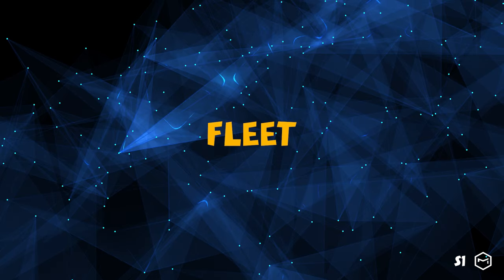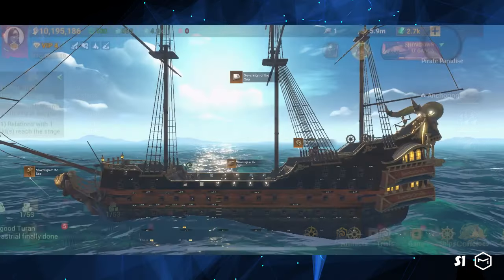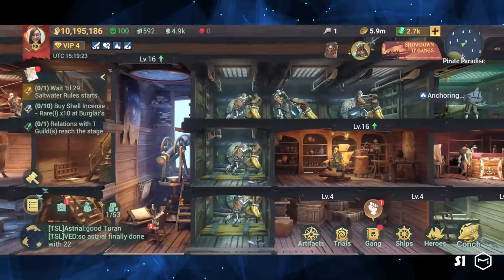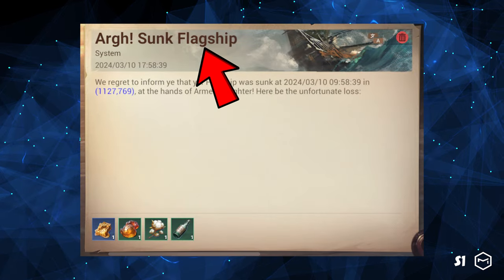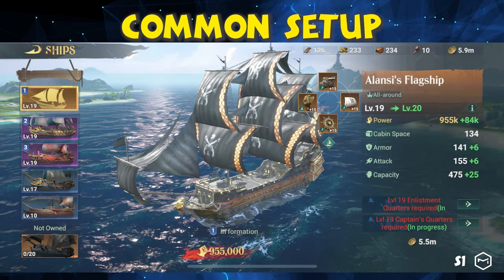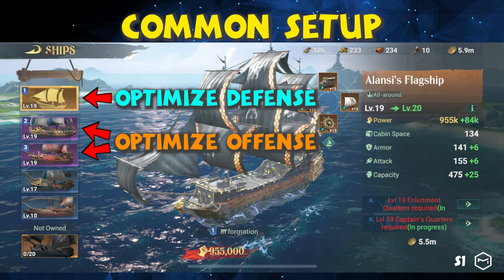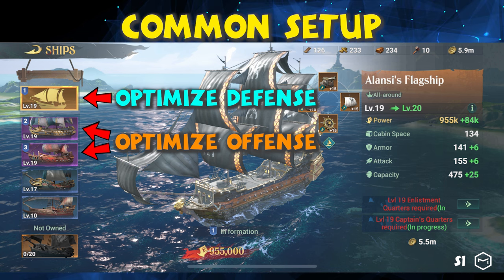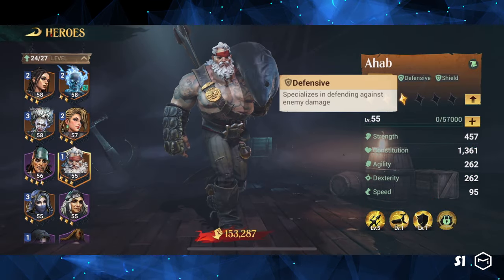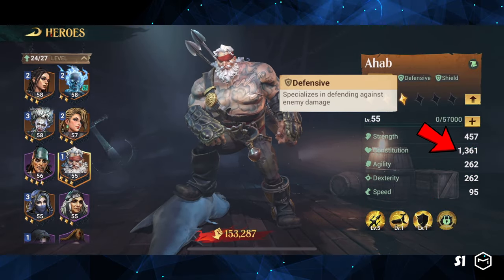Fleet. We have two types of ships in our fleet: flagship and small ships. The flagship is like our home and contains everything we have in the game — if our flagship is destroyed, we lose the fight. However, we won't lose the battle if our small ships are destroyed. Therefore, the common way of setting up the fleet is to enhance the flagship's defense and focus on offense with the small ships. Our main goal is to keep our flagship alive as long as possible in the battle. To achieve this, we need heroes with a defensive tag and high constitution attributes, such as Ahab.